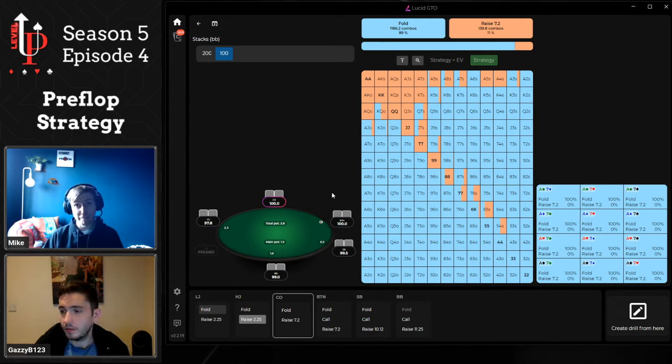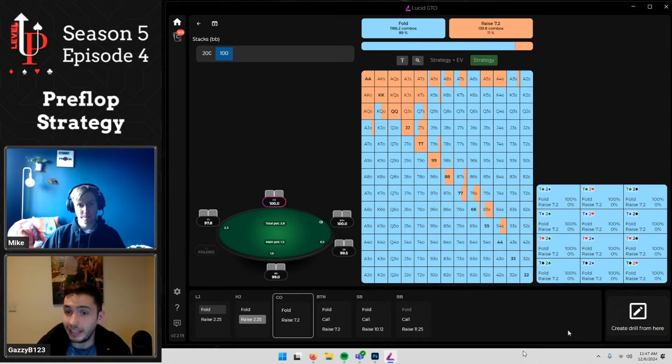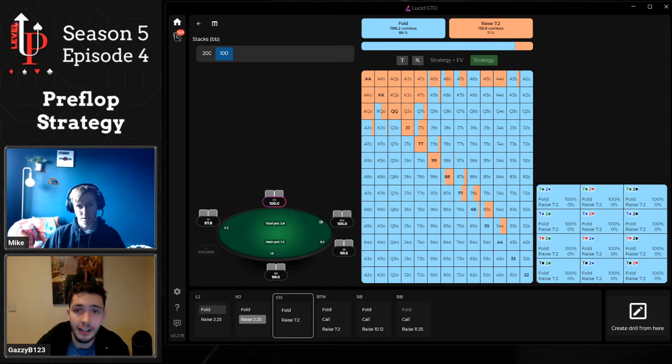One caveat, particularly for live players in games with low or no rake: because the players in your games probably don't squeeze very often and are not super aggressive, they let you realize a lot of equity post-flop. Calling is a little bit better in those games and you can definitely mix it in. For example, if I'm in middle position facing a raise with pocket fives and I look left and see four or five players who are never going to squeeze and will play super passive, I'm probably going to call rather than fold or three-bet. But in general, err on the side of aggression and be that tough player that most people don't want to play against.